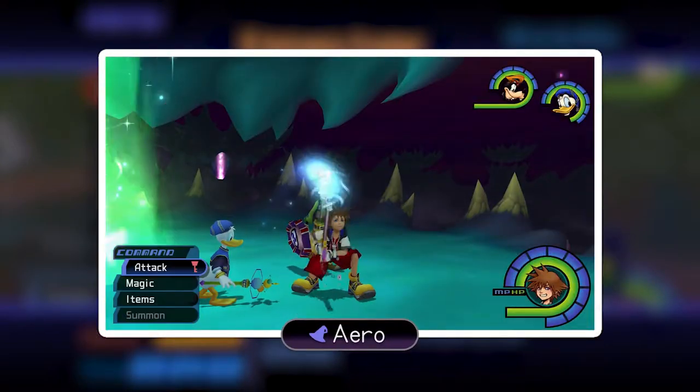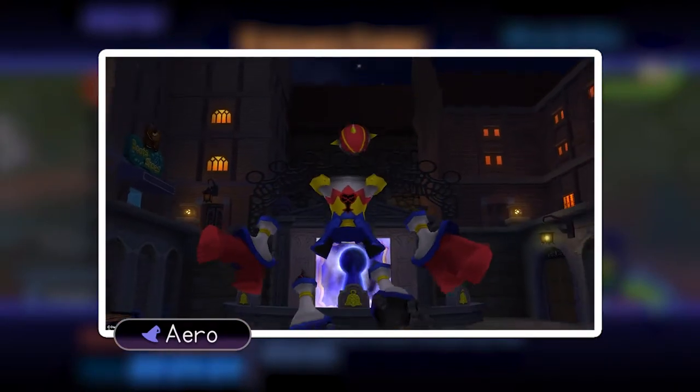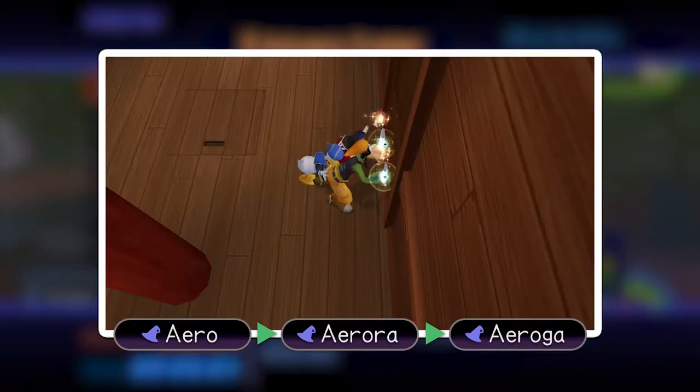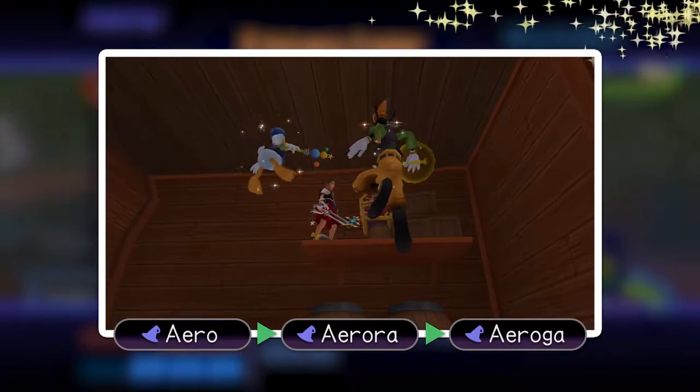Upgraded arrow magic will give you a massive advantage during this fight. You can gain arrow magic by defeating the Opposite Armor in Traverse Town, and you can earn spell upgrades by finding all 99 Dalmatian puppies and unsealing the Yellow Trinity in Neverland. Click the links in our video description or here in the video to see our guides for more info.